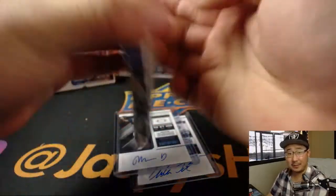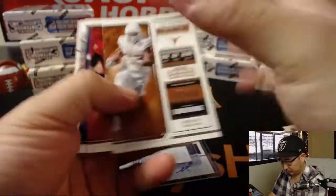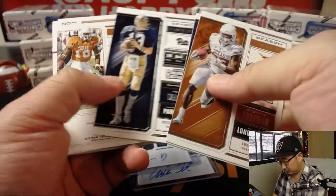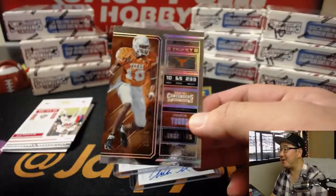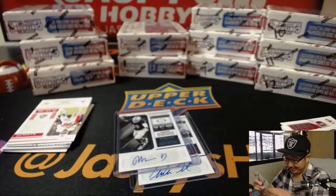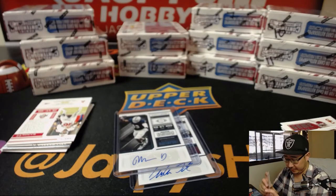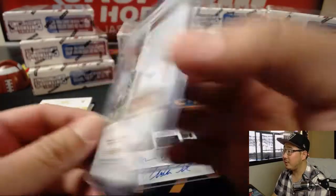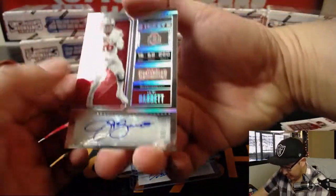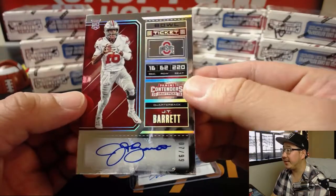And the last pack for Michael Gallucci. And Vince Young — I thought that was going to be an autograph. 65 out of 99, bowl ticket. Nice bowl ticket card. And your hit is JT Barrett, bowl ticket, 7 out of 99.